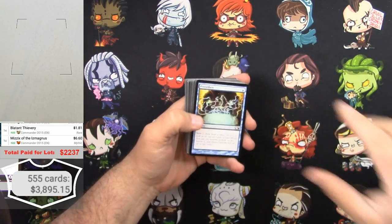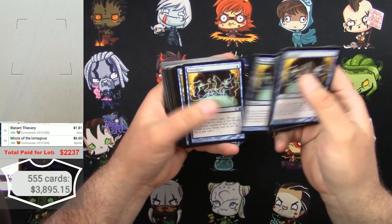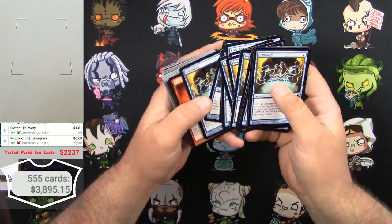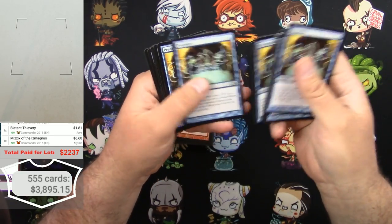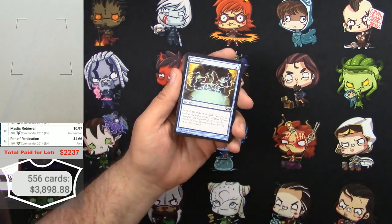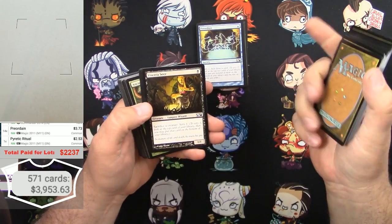Let's see what we get — Preordained, Preordained, Preordained... there's a bunch of them. And then some Piratic Rituals. So: 1, 2, 3, 4, 5, 6, 7, 8, 9, 10, 11, 12, 13, 14, 15 — M11 Preordains at $3.73 apiece, and 15 Piratic Rituals.